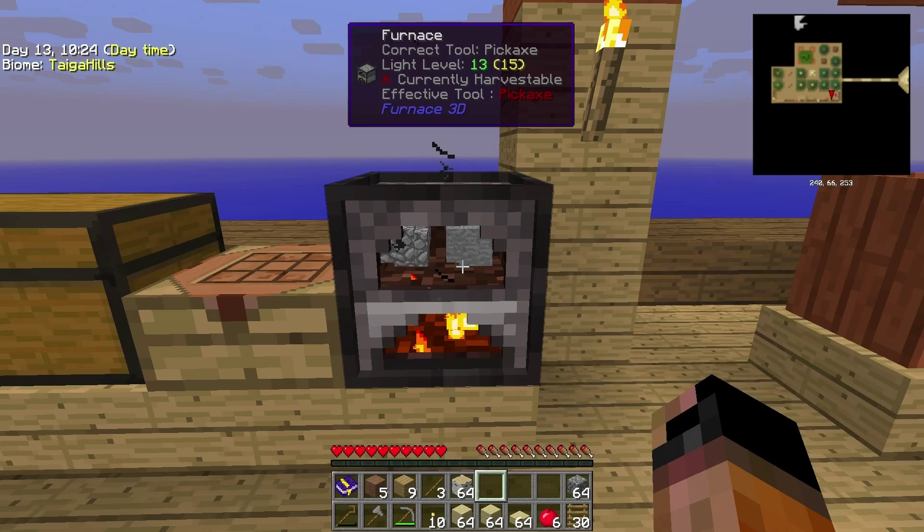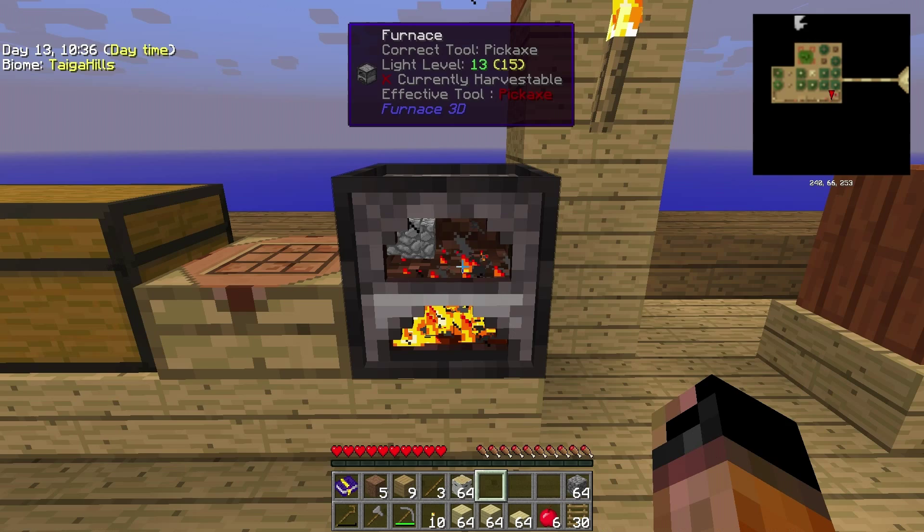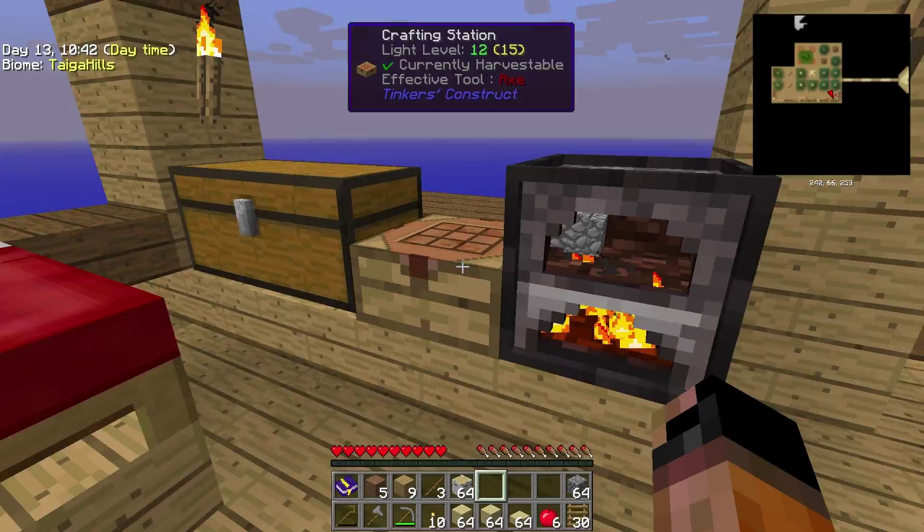I need a couple of slabs, because in order to make the monster spawner a little bit more automated and efficient, I'm going to need a couple of items. Let's go see them — I'll keep cooking those. Let's get the slabs, I just need two of them. We are going to use a fan from OpenBlocks.